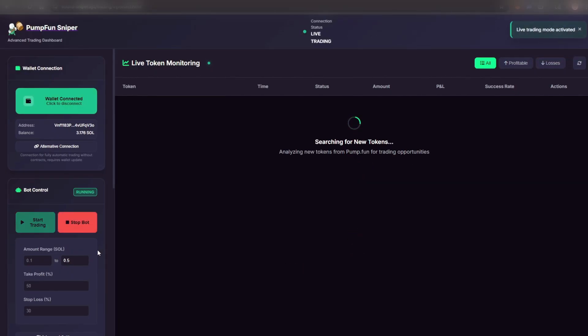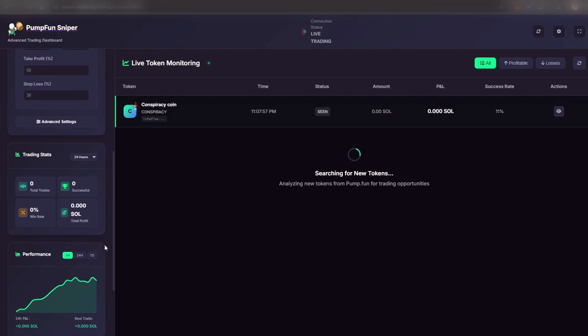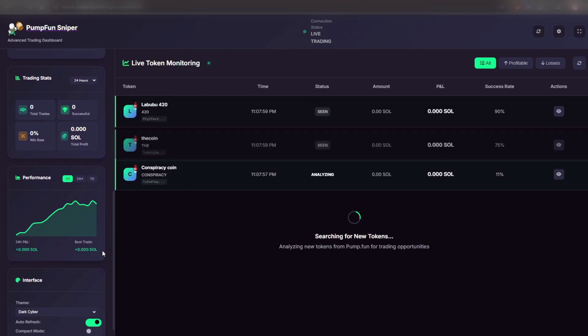AI protection: the bot checks new tokens for honeypots and scams so you don't get caught in fake projects. Automated trading: set your stop loss, take profit, slippage, and the bot executes it all for you.